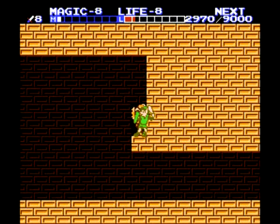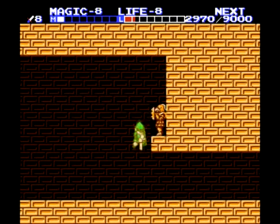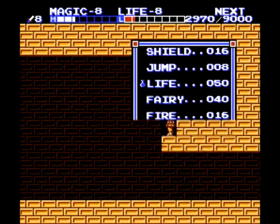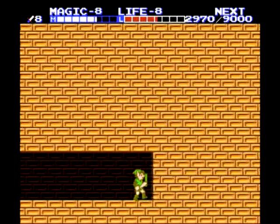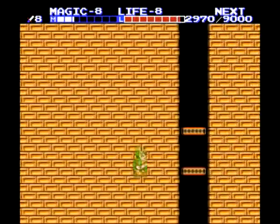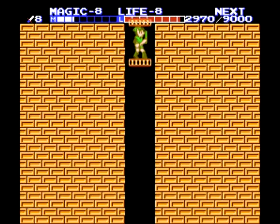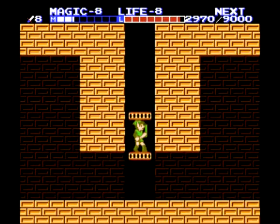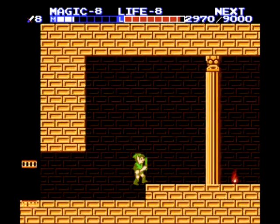There's a secret path to the left here - you can use your jump spell. There's a Foca statue here, much like the iron knuckle statues. Some of these will give out a red jar; some of them will bring out a Foca. If it brings out a Foca you better run away, because those things are really deadly and really hard to defeat - especially the blue variations which we will fight shortly.